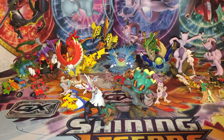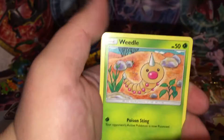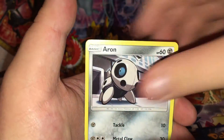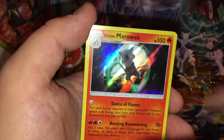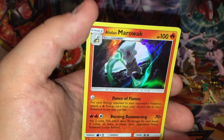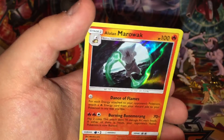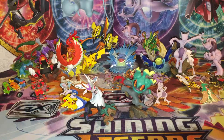Last pack — Crimson Invasion. Reverse holo Gladion and a holo Alolan Marowak! That is awesome. I love the Alolan variants, I've said that a million times. Look at that green coming off the bone — that is awesome. Alolan Marowak, good lord!